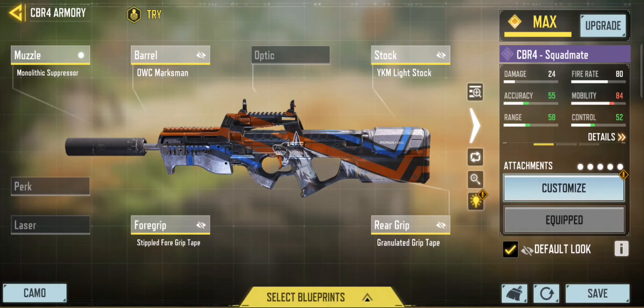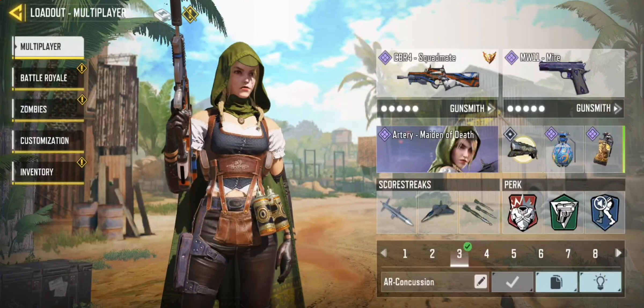Next is my CBR4 — as per the current meta you've got the Mono, Marksman, Light Stock, and Granulated Stippled Foregrip. It's more of a heavier, medium-to-long range build, but it's still quite good at all ranges. I really love that gun.